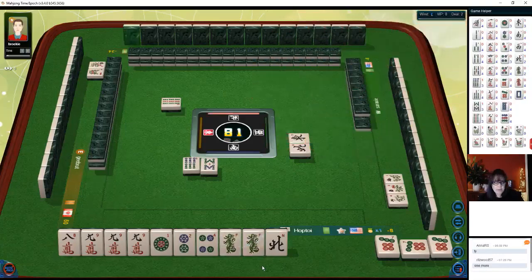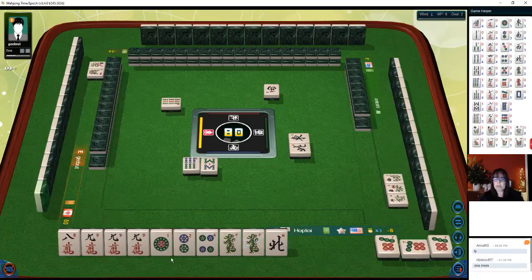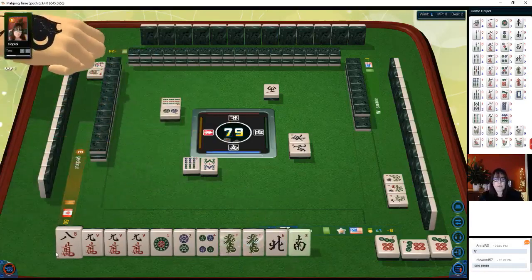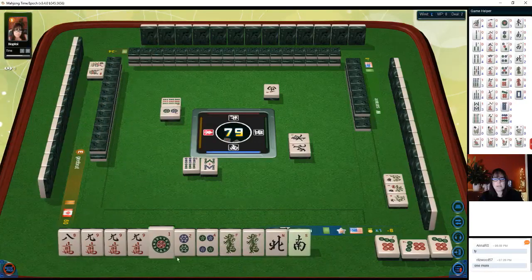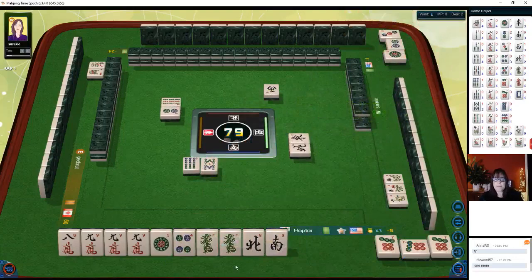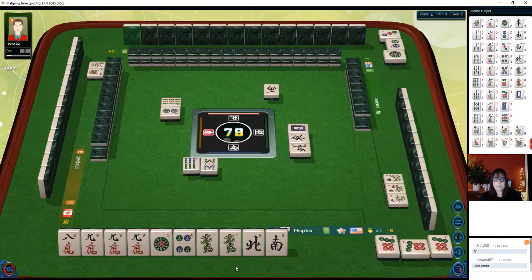Voided suit is number 75 — that's one point. We need to pair up; let's hope to pair up a terminal because a terminal pong is also a point. Let's hold the winds — that's our seat. Discard two dots. There's a north out... white dragon.